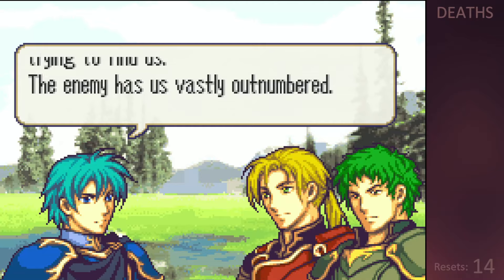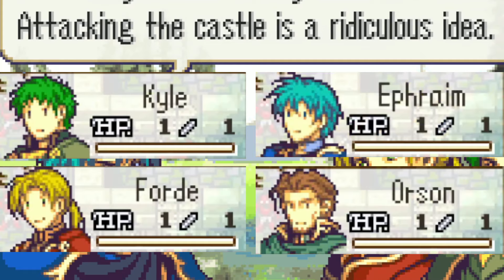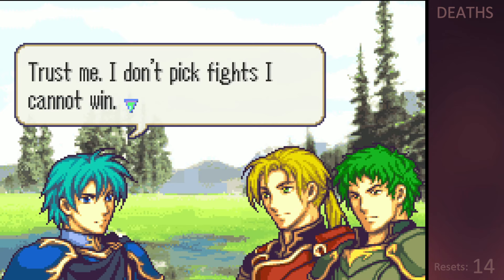In Chapter 5x of Fire Emblem and the Sacred Stones, all my units have 1 HP. Ephraim's squad storms an entire castle with a total of 4 HP between them. Probably not the smartest move, but it's what we're going with.